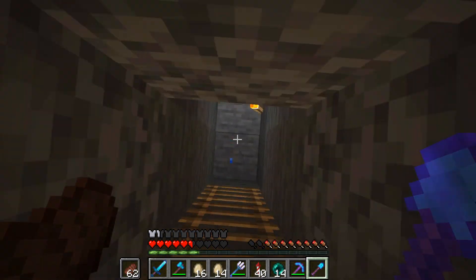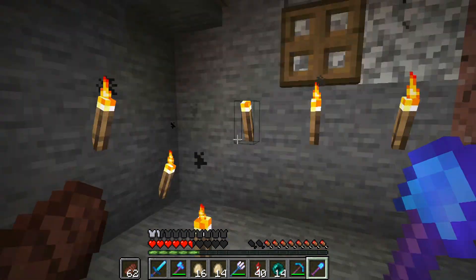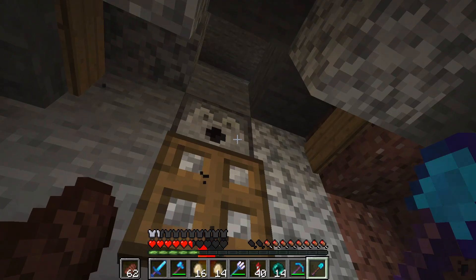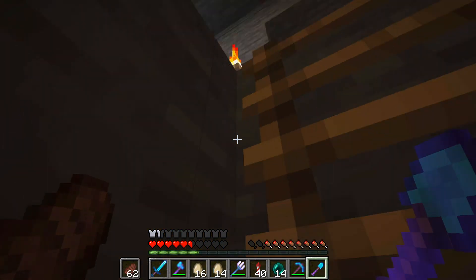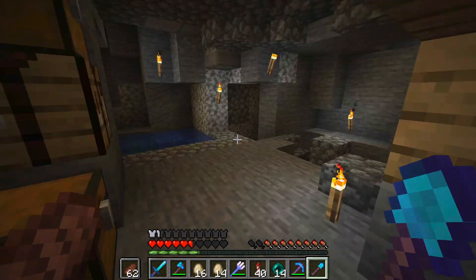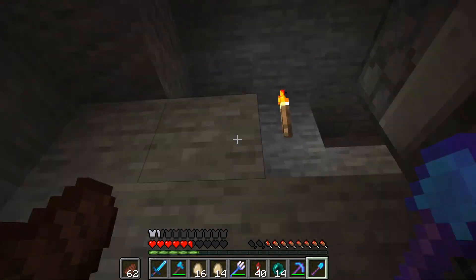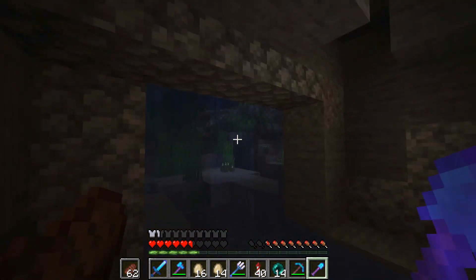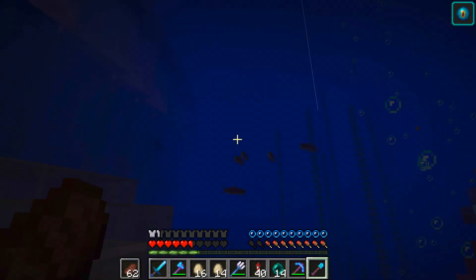Where does this ladder lead? A room full of torches and a water bucket. The goal is to find the way out and head to Mumbo's base. Is this the way out? I don't really know. Oh, here we go — I'm out! I'm out!